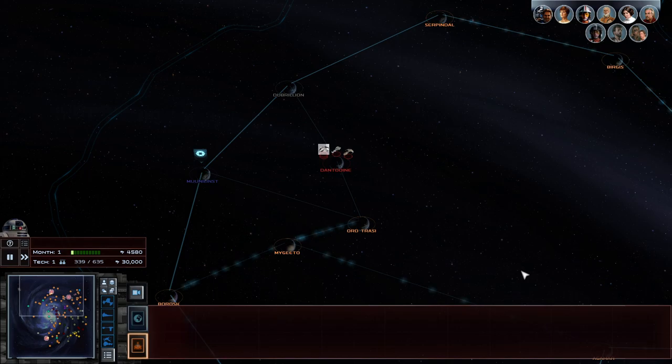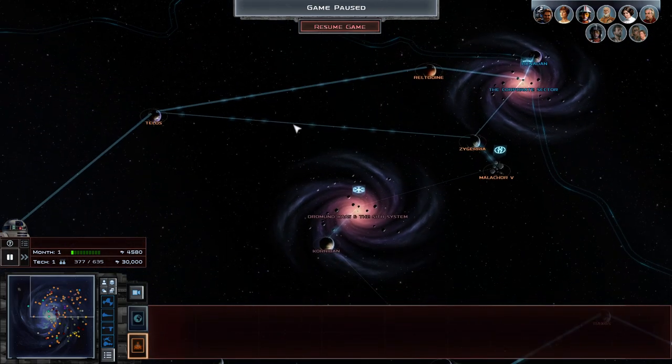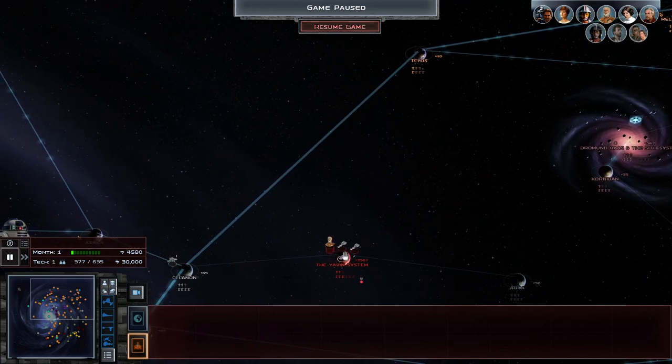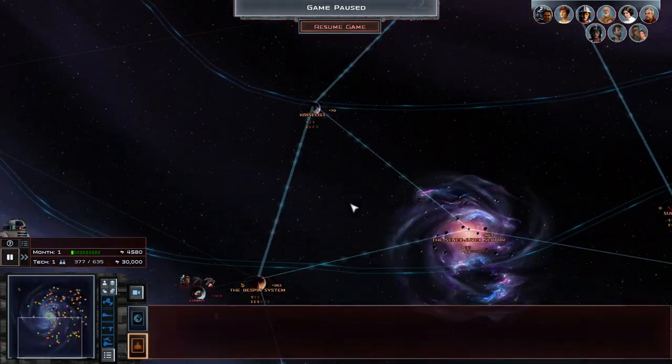Alright, we are in and ready to go. Let's go have a look around the map. We've got 30,000 credits. We've got the Yavin system, we have Dantooine, and Puff.